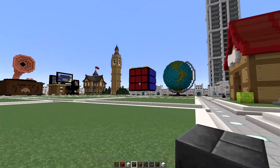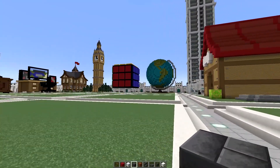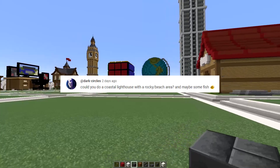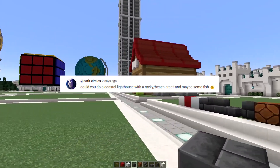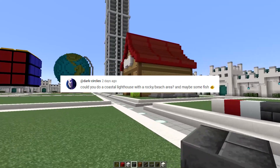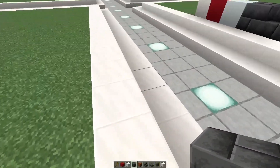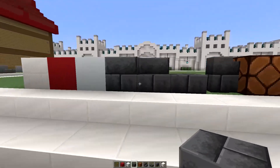Welcome back to Mini Build Monday episode 41. Today we have a pretty cool idea — shoutout to Dark Circles for their comment. They said: could you do a coastal lighthouse with a rocky beach area and maybe some fish? I think we can do that, I think we can make an awesome lighthouse. So let's start talking about the palette.